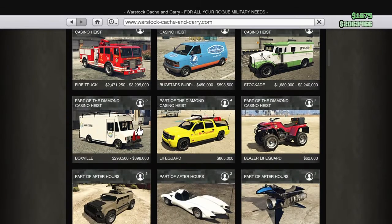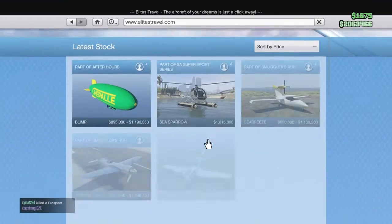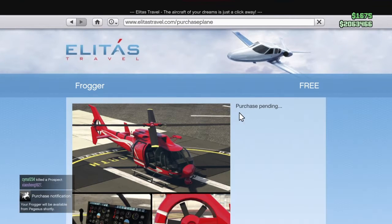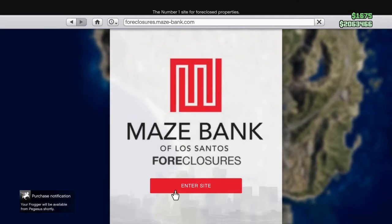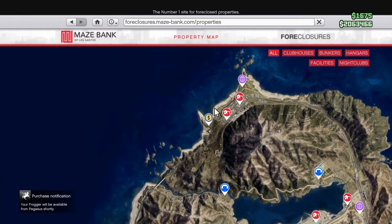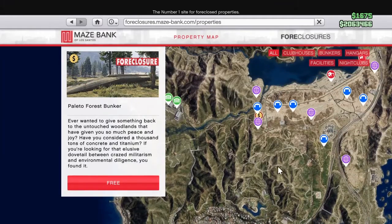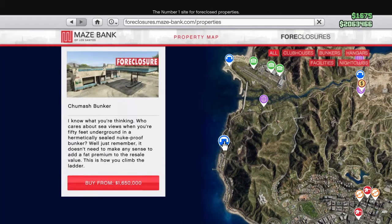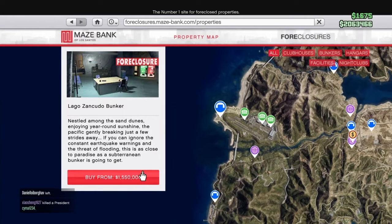Alright, the first thing we're going to buy is definitely a bunker. If you don't buy a bunker, what are we doing with our lives? We're not actually going to get the bunker at the top of the map — we're going to get this one, the Kumash bunker, or the one beside the Military Base, which I think is pretty sweet.